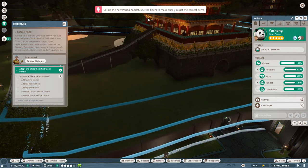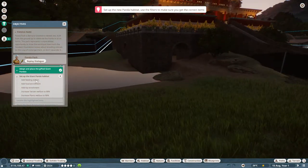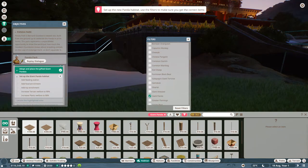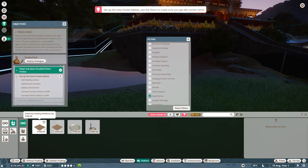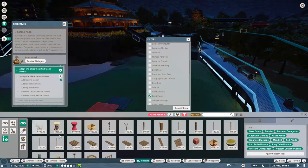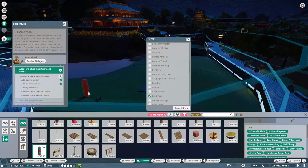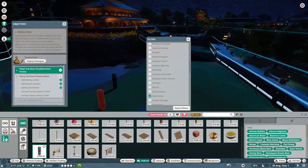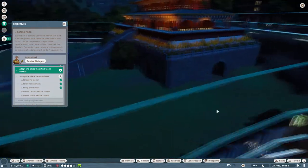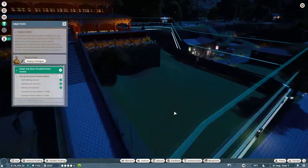Set up the new panda habitat — use filters to make sure you get the correct items. Let's sort by giant panda. We need food and water first: an arboreal feeding platform, then a food enrichment item — the small roller. Then we need toy enrichment — a rubbing pillar. We also need to increase terrain and plants to 90%. Once the panda is in the exhibit, we can check what terrain they need. We'll be moving those female pandas from quarantine here sooner rather than later.